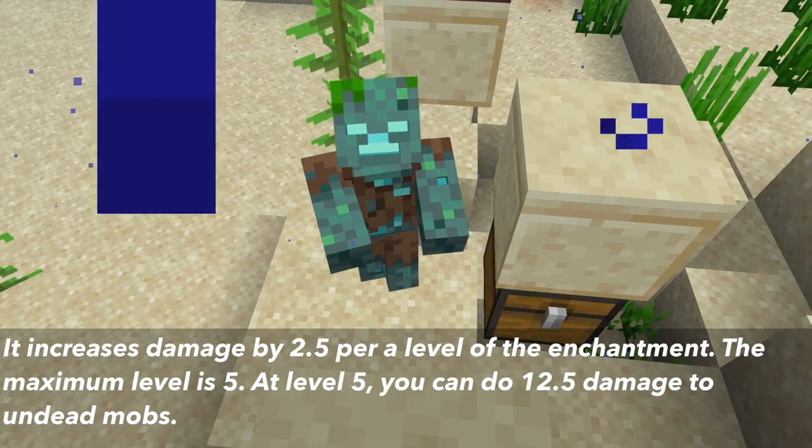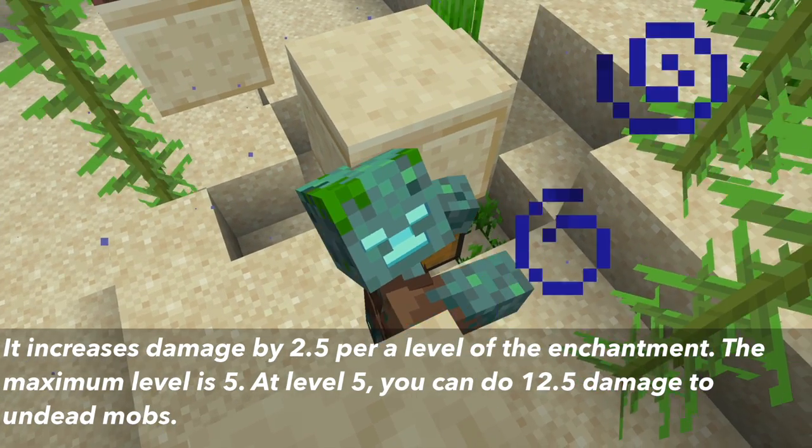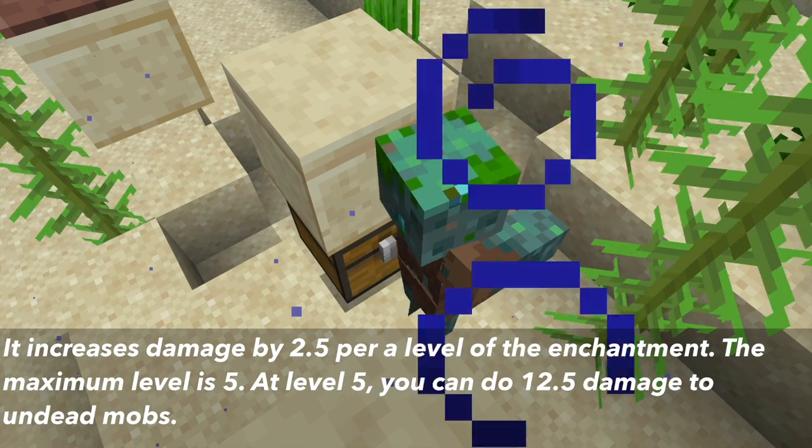The increase is 2.5 damage per level of the enchantment. The maximum level is 5. At level 5, it does 12.5 damage to undead mobs.